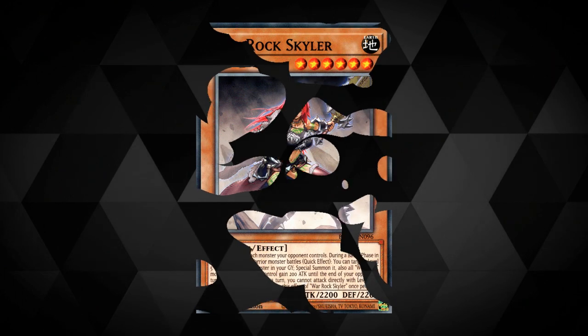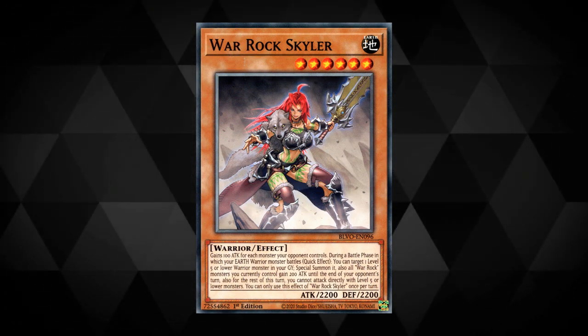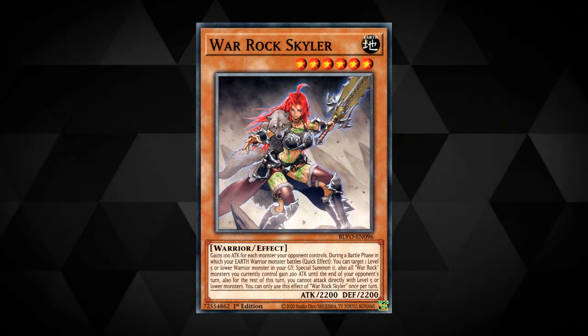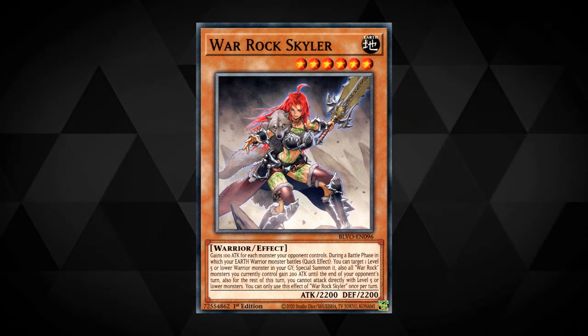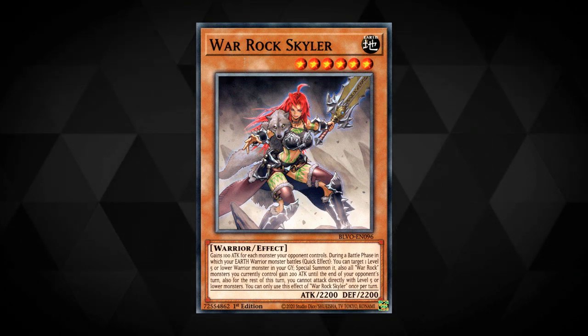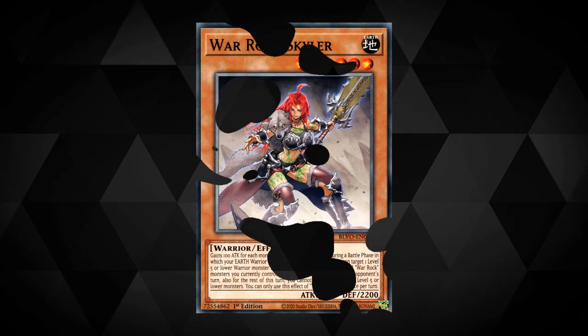War Rock Skylar gains 100 attack for each monster your opponent controls. During a battle phase in which your Earth warrior monster battles, quick effect, you can target a level 5 or lower warrior in your graveyard and special summon it. Also all War Rocks you control currently gain 200 attack until the end of your opponent's turn, but you can't attack directly with level 5 or lower monsters. This effect is a hard once per turn.